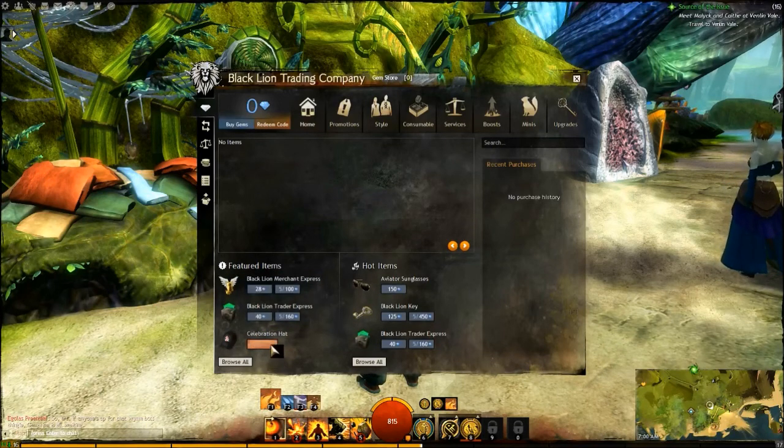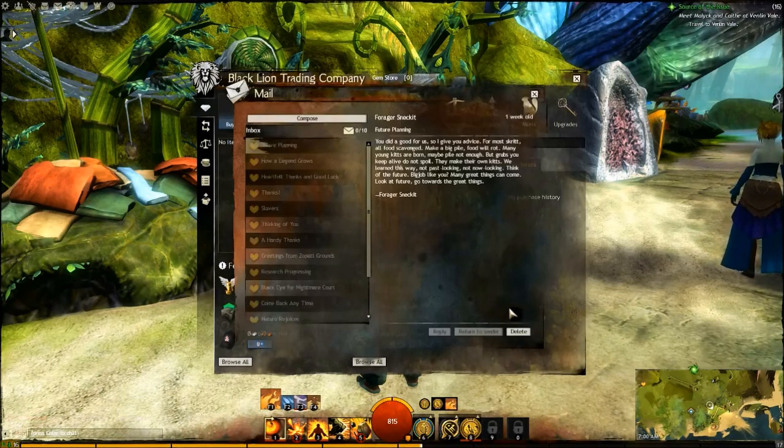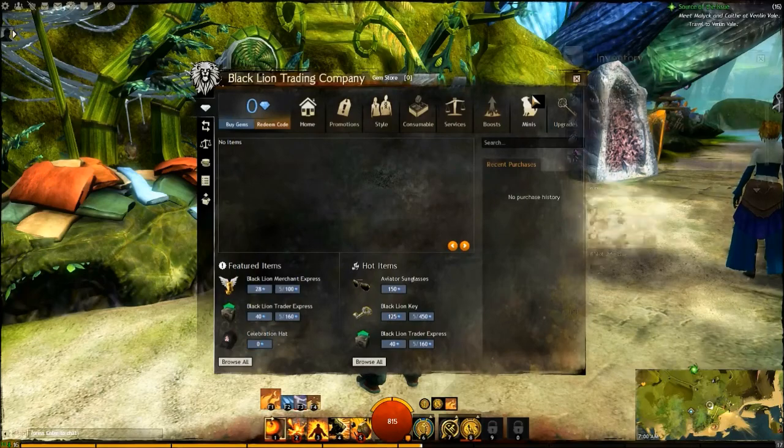So this is free. Let's see how this works. Click to confirm. I purchased that. I have new mail. That's as easy as that. That's how you use it.